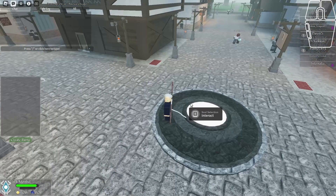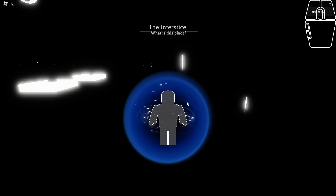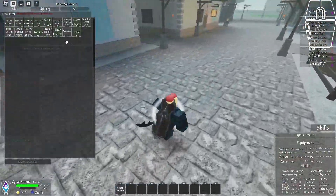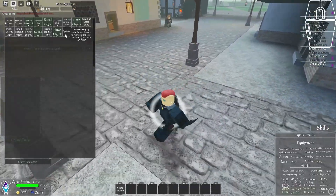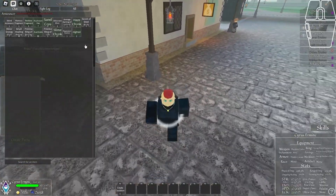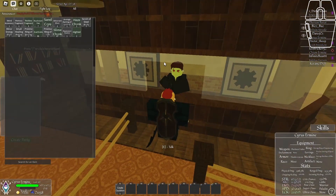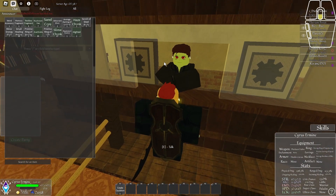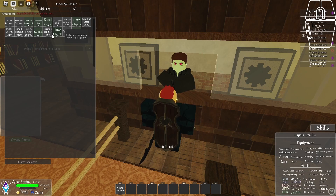He also gives a few specific items that help you reset stats. On my main account: there's the Everdecent Essence, which allows you to open a second character slot. There's also the Soul Fragment, which lets you reset your soul points if you messed them up. And there's the Memory Fragment, which allows you to reset stat points.